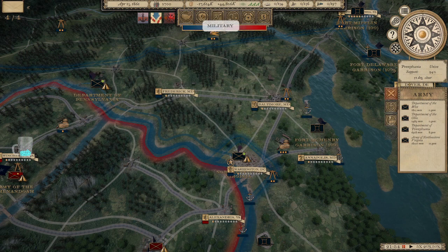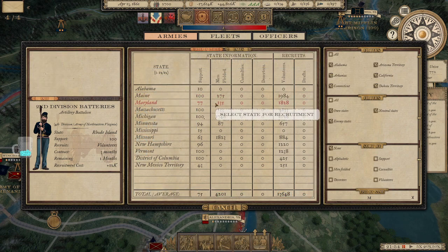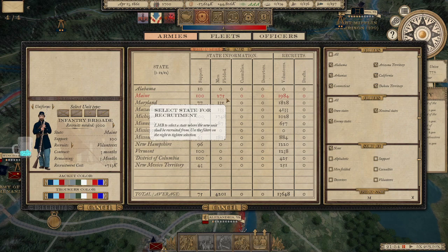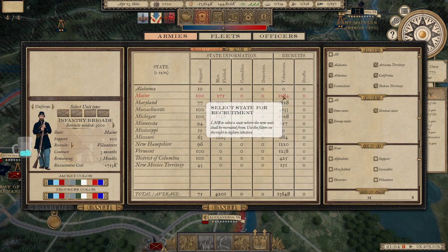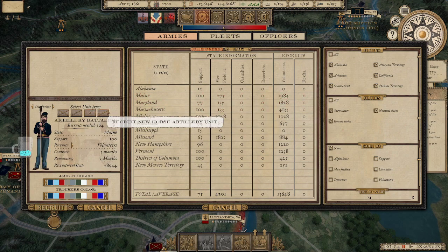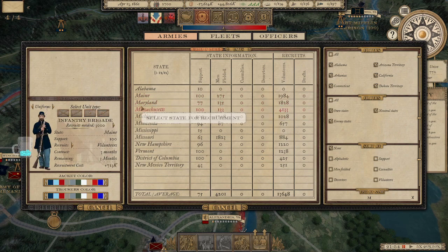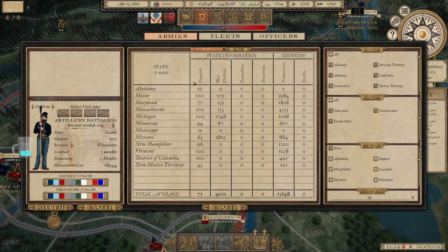If you want to be more RPG-like, you can select a unit manually with state support and pick which state you recruit from. If you pick a state far away it'll take longer for them to join the army. The level of support that state has reflects how well those troops fight. If you've got a lot of men already fielded by that state and they're taking casualties, you'll have a much lower level of available volunteers. Cannon stacks only cost about 100-200 men whereas a full infantry brigade costs around 3,000 — it's early on so I can't recruit a full infantry stack yet.